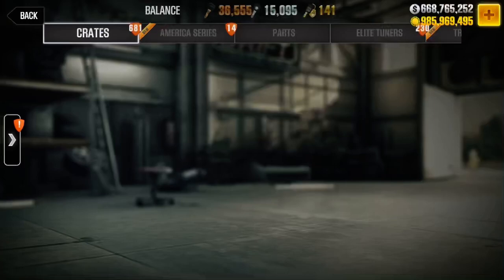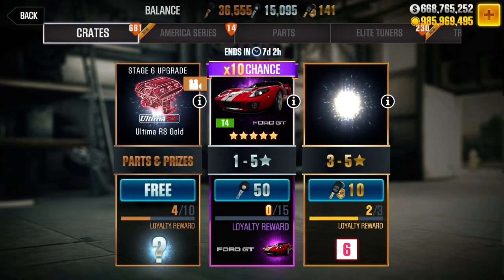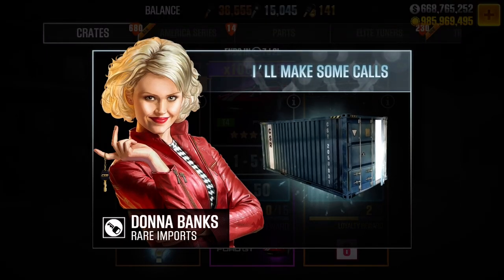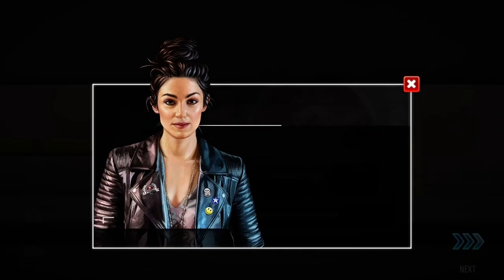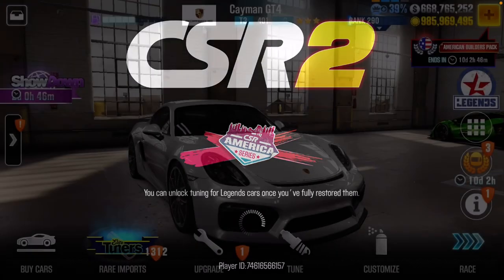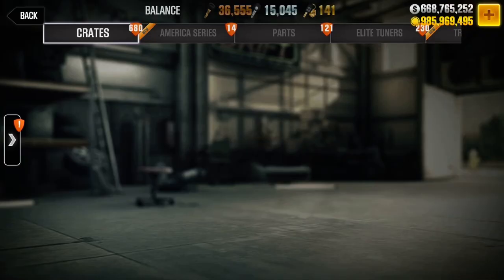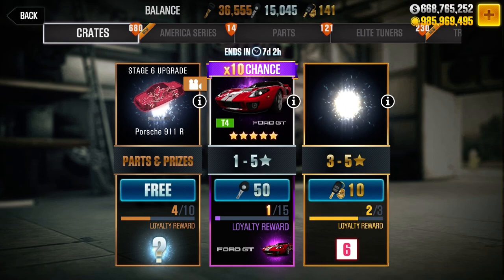Basically when we see that Dodge Charger SRT, that's when we click it. We're going to do the one, one thousand when we go in there. One, one thousand.